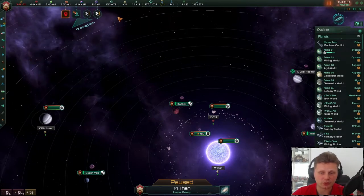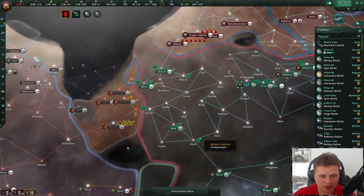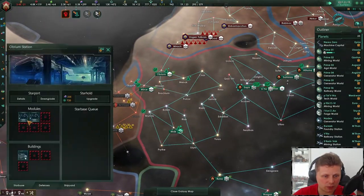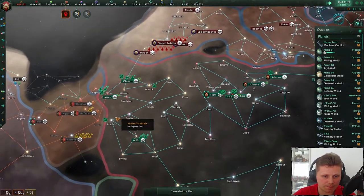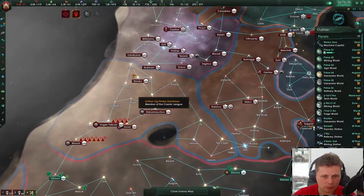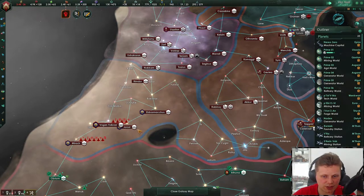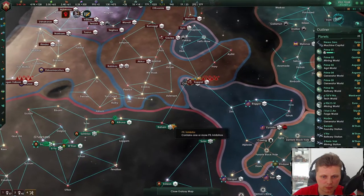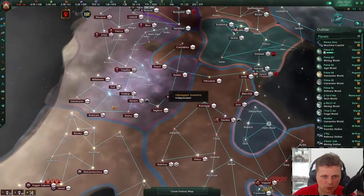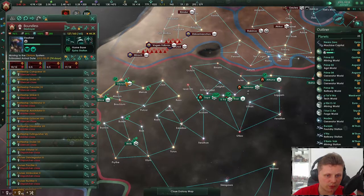Let's go with colony development in three months — why not? I need one over here, I need a shipyard in here. We already have one — let's upgrade you, you're going to be a new shipyard. We'll move them until then.